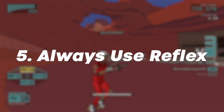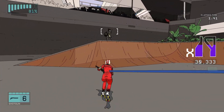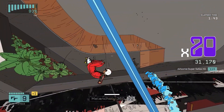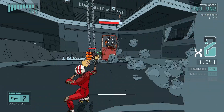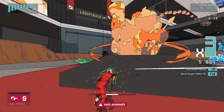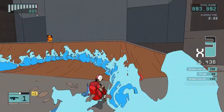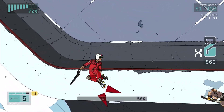Always use reflex. Continuing on with the topic of shooting, you absolutely need to remember to always use reflex. This is the slow motion mode activated when you dodge just as a laser or red marking turns white and then immediately hold down L2 to aim.